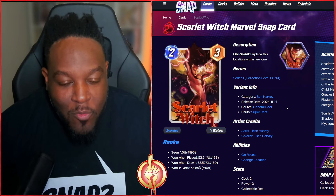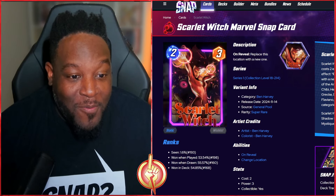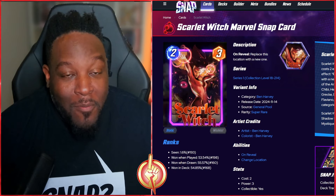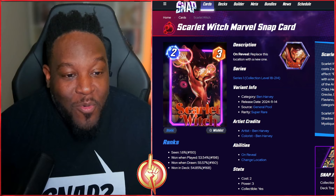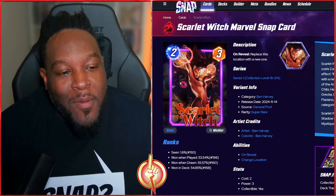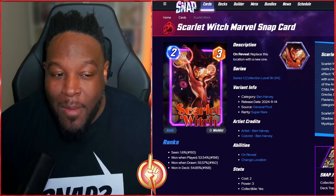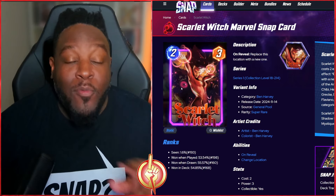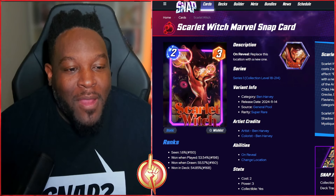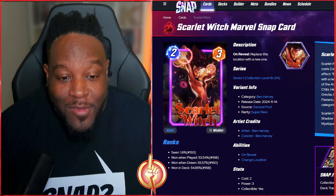Next we have Scarlet Witch — super rare, 1200 gold, from the artist Ben Harvey. The animation shows some animals in the background, something that looks like a symbiote, and what looks like that octopus from Marvel vs. Capcom 2 — she did control a similar monster in the Doctor Strange film. Love the hair, the art style, and the energy. Scarlet Witch is still a great two-three cost card.